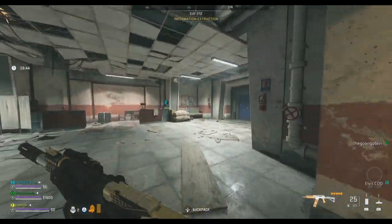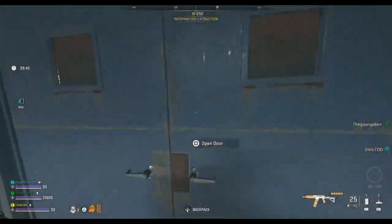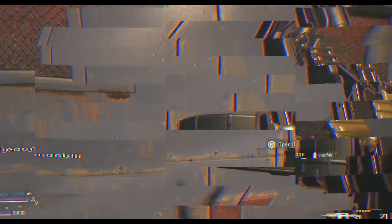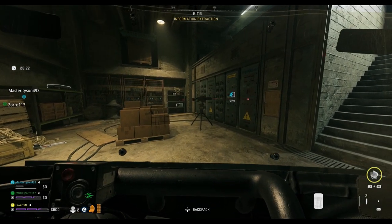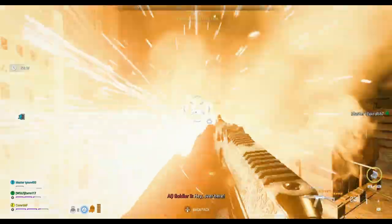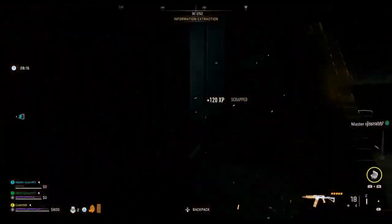By using either the F-TAC Siege or the KV Broadside, you should find it a lot easier to take out the armored enemies in this area, and you can use the riot shield to protect you against the sentry guns while you get behind them to take them out, or if you've got the cold-blooded perk from an X-fill streak, the sentry guns won't target you.